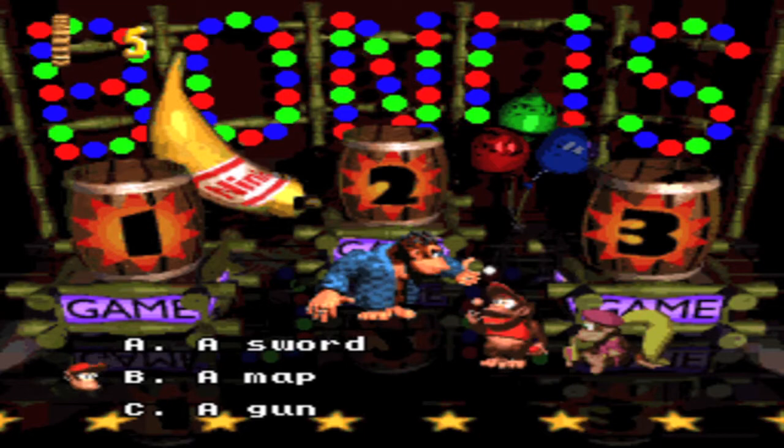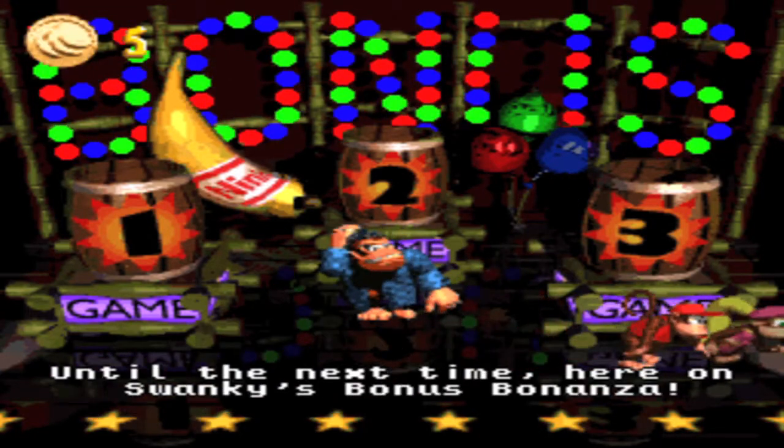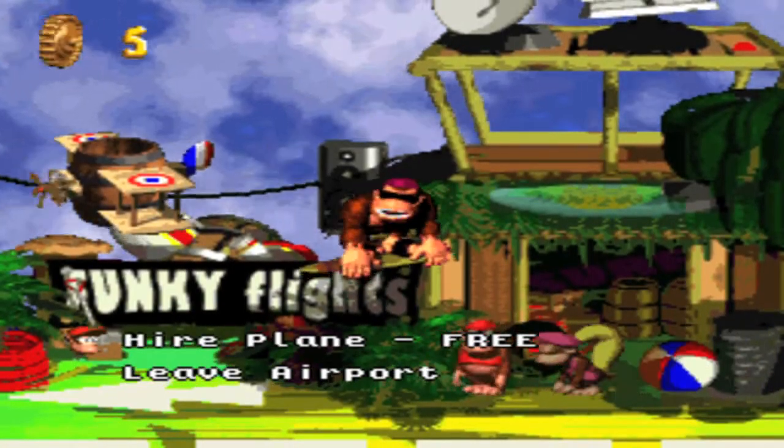The first level of the game — which of these is not in the background? A gun? Well, it's a Nintendo game about monkeys, I wouldn't expect guns. So now we go to Funky's, which I already paid for — the first time you go on each one it costs two points.